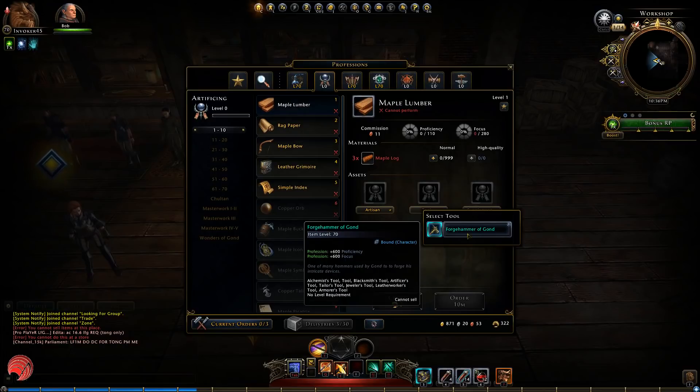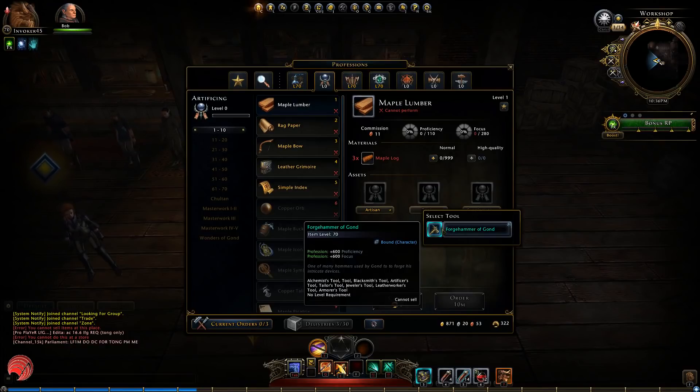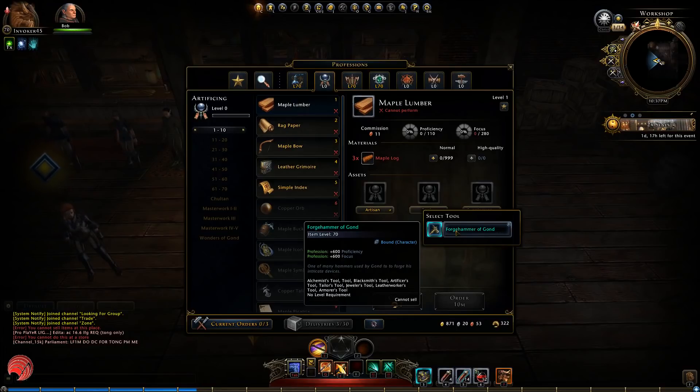So the forge hammer is really crazy in stats — it's 600 proficiency and 600 focus, and it can be used for all professions except gathering of course. This is a really big step up from the Chulton tools which are 430 each — it's 170 higher in each stat. I can imagine legendary is somewhere around 500 or 550, but master crafters will always rush everything, so we only use one tool and that will be the forge hammer.